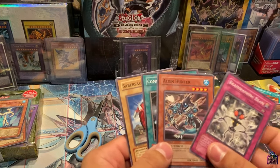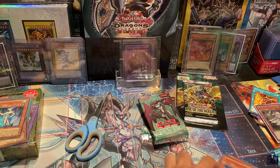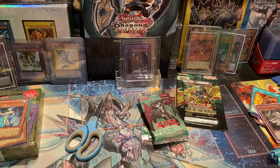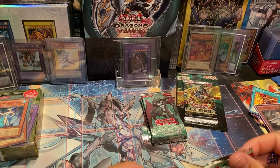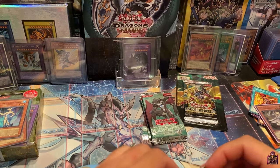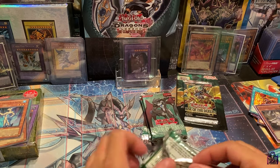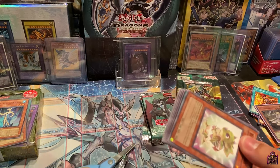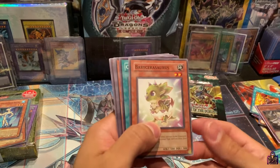Brainwashing Beam, Alien Hunter, Common Soul, and Saber Sores. This has been a good loose booster box set — we've been getting some pretty good pulls, not always the cards we really want, but foils are foils at the end of the day. And these sets are getting harder to find by the day because everyone's just straight up buying them out.